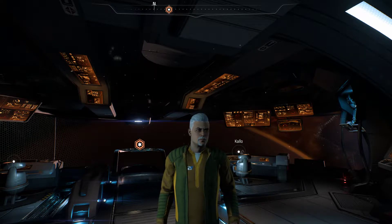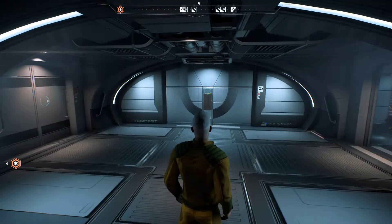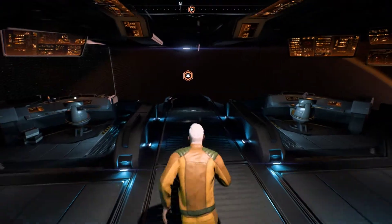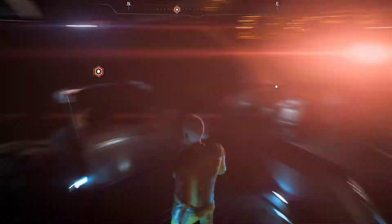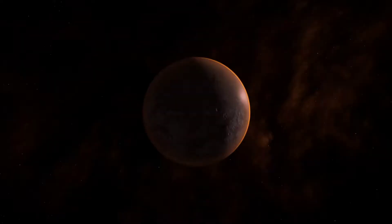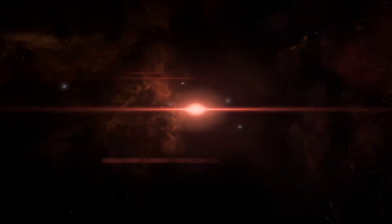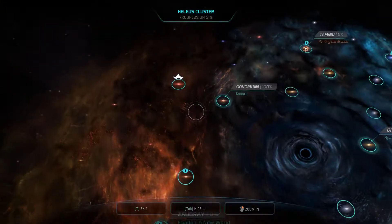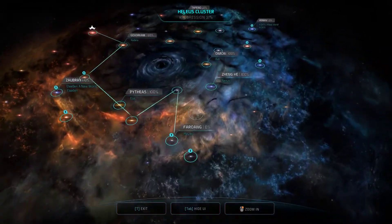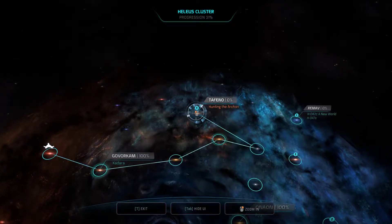Howdy folks, this is Checkers back again with another episode of our Mass Effect Andromeda Let's Play, this time with episode 30. We had a decision to make last time — what are we going to go do? I think we're going to go try and tackle the Ket. We're here to help everyone out. So, let's go hunt the Archon.